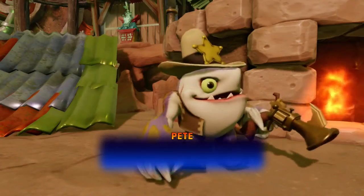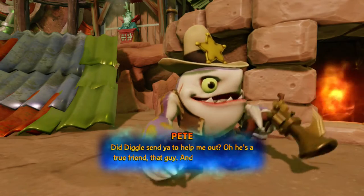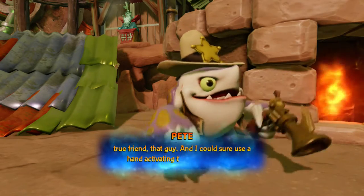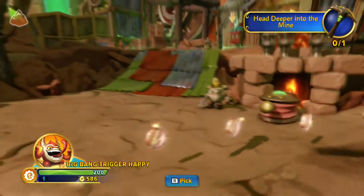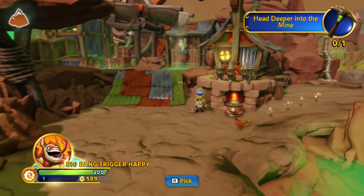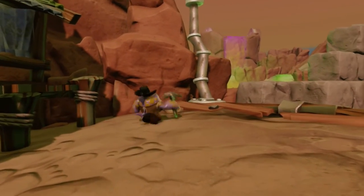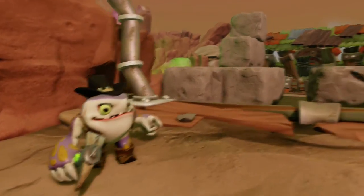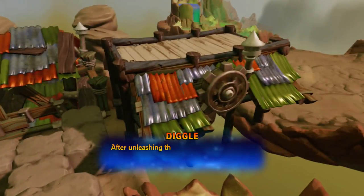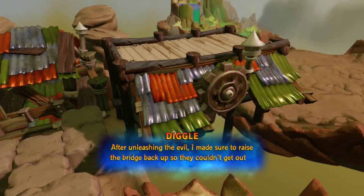What do we got here? Did Diggle send you to help me out? Oh he's a true friend that guy. And I could sure use a hand activating these bellows here - just hop on them once or thrice to get things going. That one's called Raptor. After unleashing people I made sure to raise the bridge back up so I couldn't get out of the chamber.